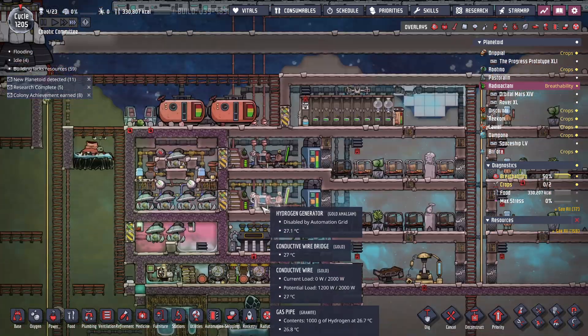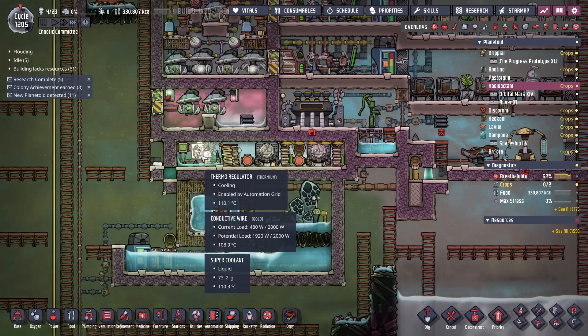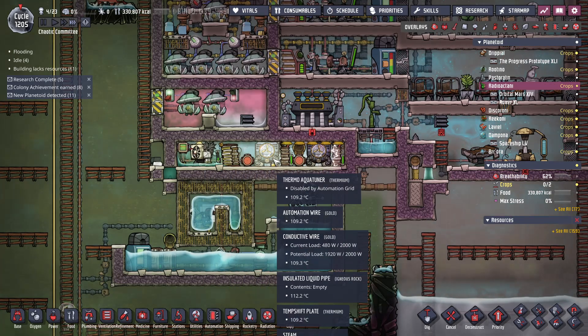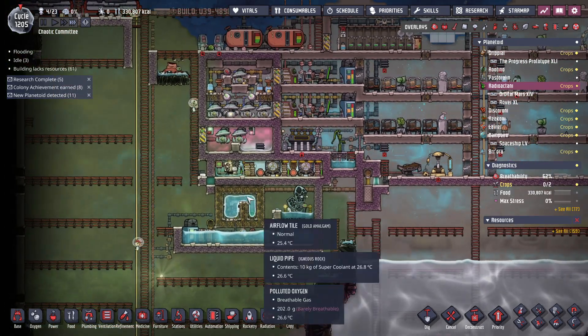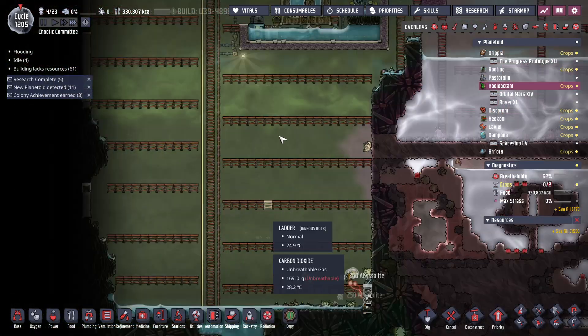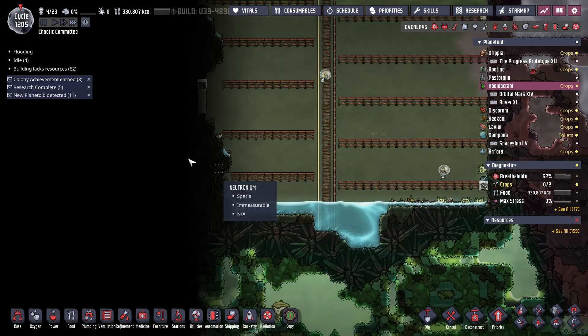These are all run off of solar right now until I can get some more power. This is for food, that's for the base, and that's for the water tank. Obviously none of this is going to run a huge amount. Once these start running, then I'll deal with more power — or more heat. Right now I'm just sucking up all this water down here.